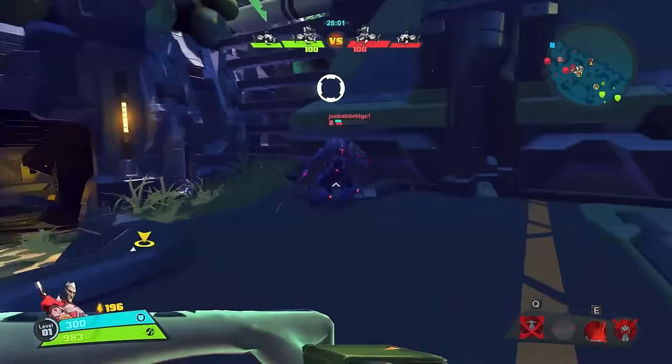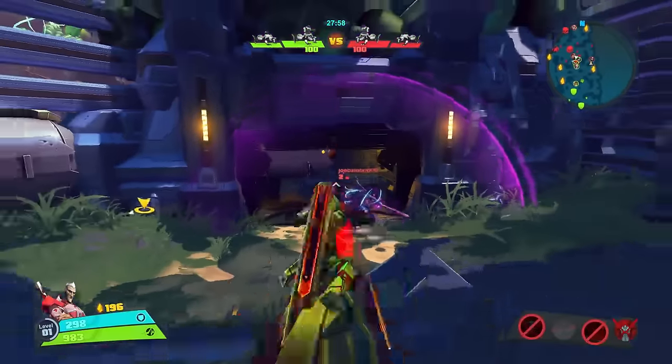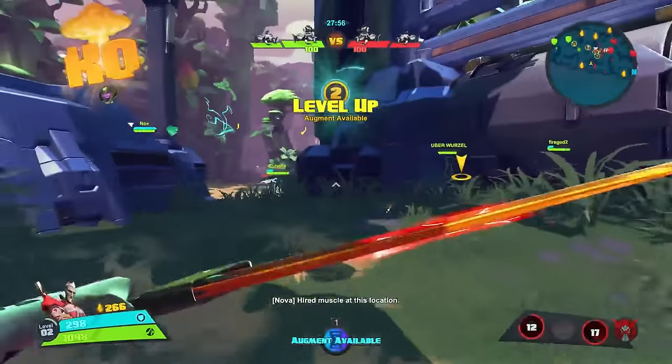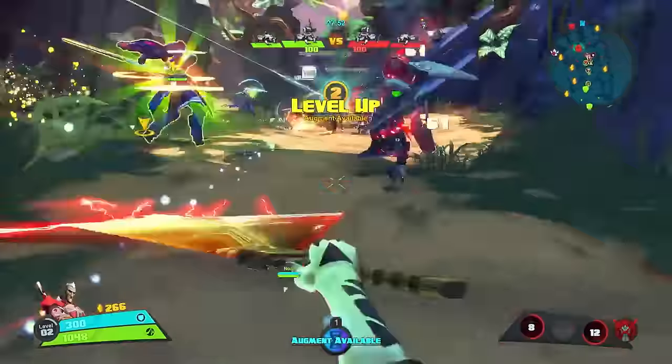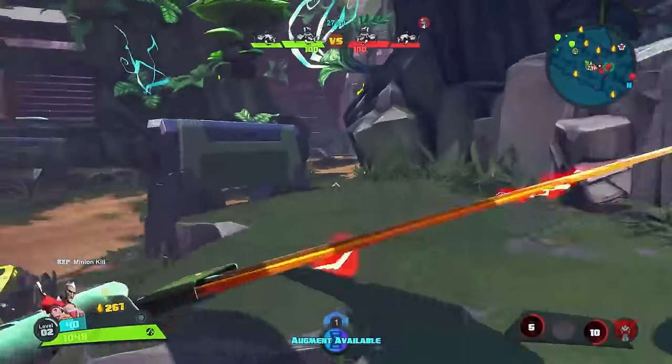His second skill, Catalytic Smash, is going to allow Wrath to send out a shockwave in front of himself, dealing damage and knocking up any enemies hit. This is your main initiation tool, as once your enemies are knocked up you will have a chance to do free damage.